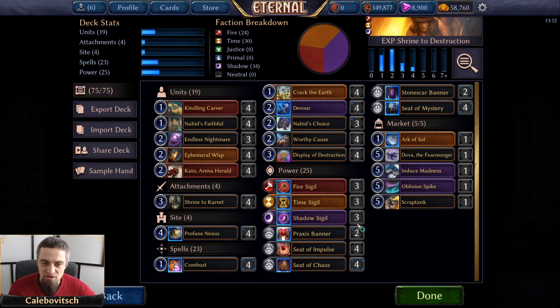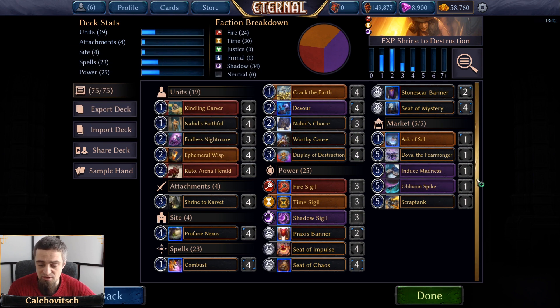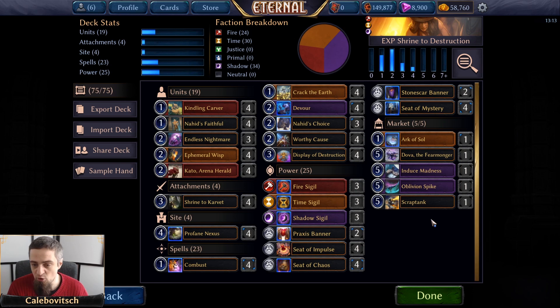There's one copy of Oblivion Spike: a five-cost zero/five relic weapon with plus one attack for each unit in your void. Since you're running Kato and generating giants you usually have a lot of void units, so this will have at least three to eight attack — great for clearing one or two enemy units or swinging for lethal against decks that can't deal with relic weapons. Last but not least, Scrap Tank: a five-cost three/three Stonescar Grenadin that on summon plays two one/one Granadins and gets plus two/plus two whenever another of your units dies. Three units on the board plus a growing attacker the opponent must deal with — my go-to first market grab.